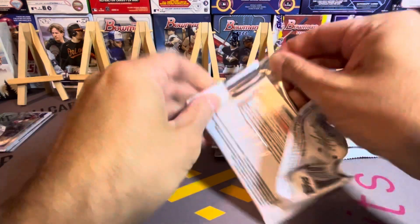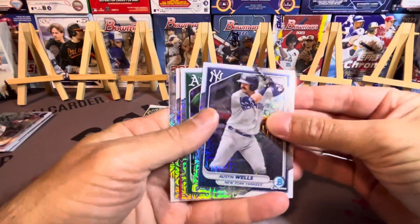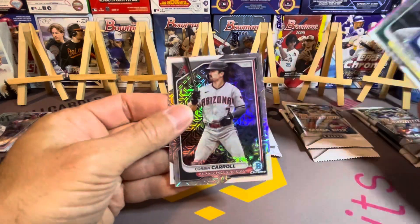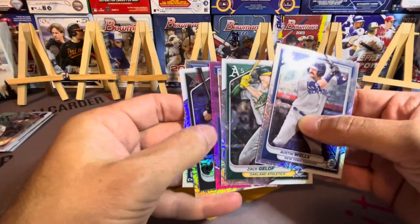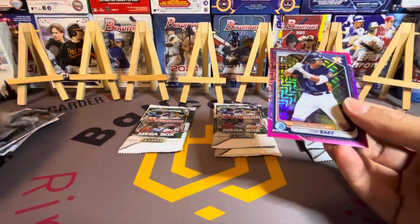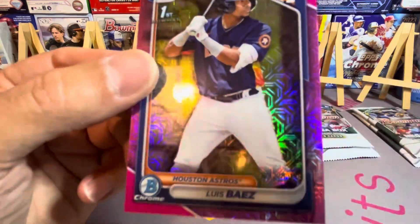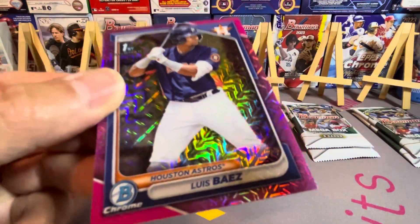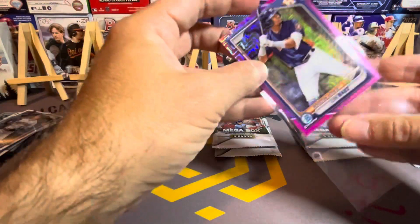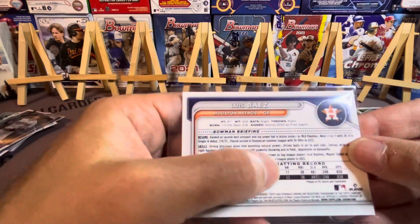We got a pink in the next pack — Austin Wells, love this guy, the stash god, that's old school. Zach Galaf, Enrique Jimenez, Corbin Carroll, and the pink is going to be a first of Luis Baez. He is definitely a top-10 guy — not bad at all. Pink out of 199 — those are tough to read but that's a good one. He's definitely one of the better prospects to hit, very young, second best prospect, natural booming power.